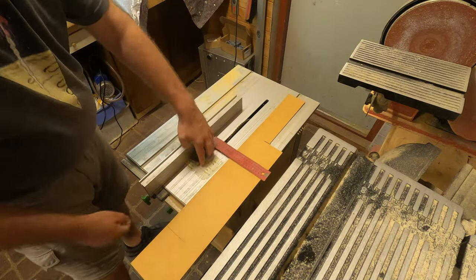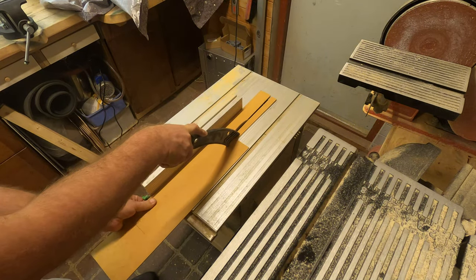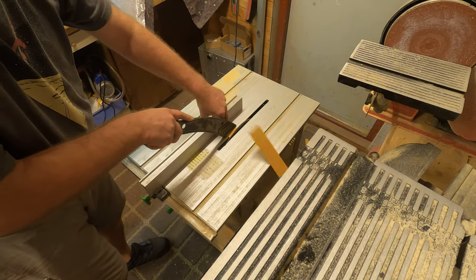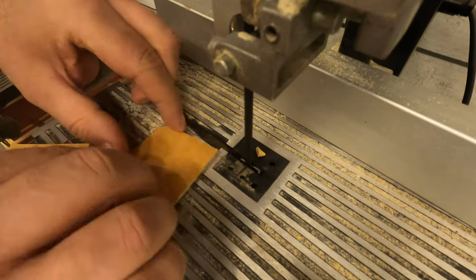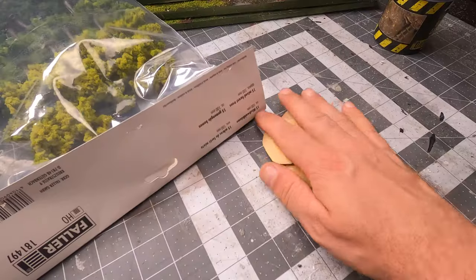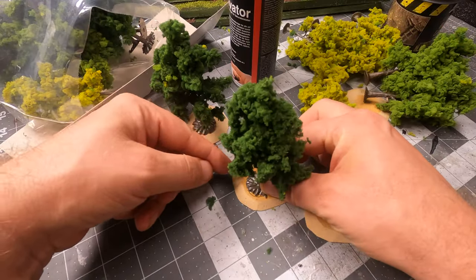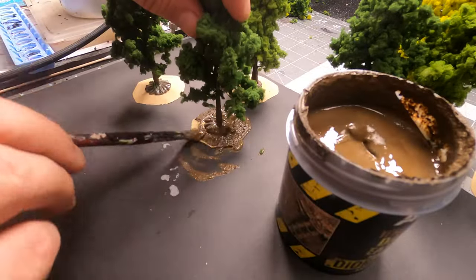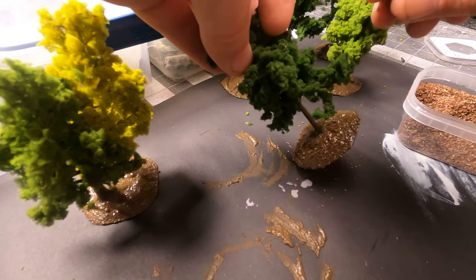I want to make some base plates for the trees. I went out to my workshop, adjusted my saw, and cut up some 2x2 inch bases out of MDF that was 3 millimeters thick. I cut off all the corners of the plates on my bandsaw and smoothed everything out on my belt sander. To attach all the trees to the bases I used some super glue and activator. To give the bases some structure I will use this Dark Earth from AK, and while it is still wet I will sprinkle on some of the Summer Undergrowth.